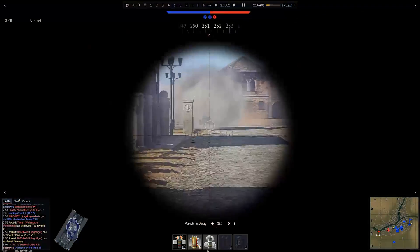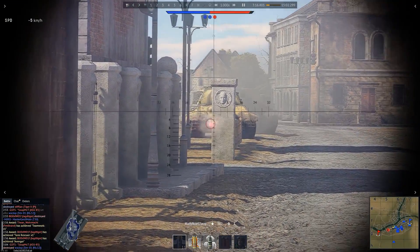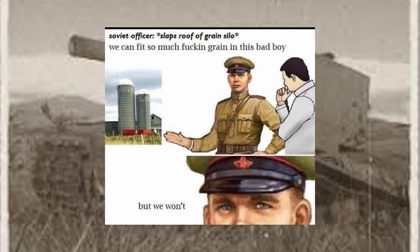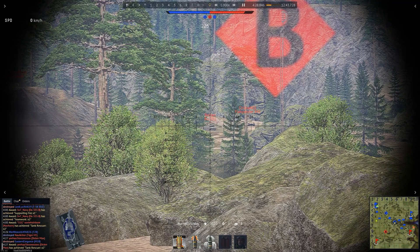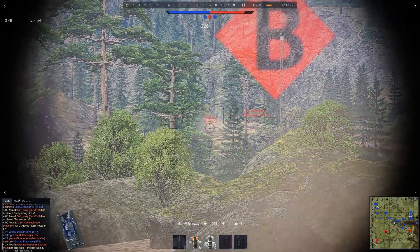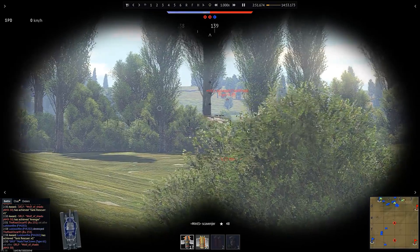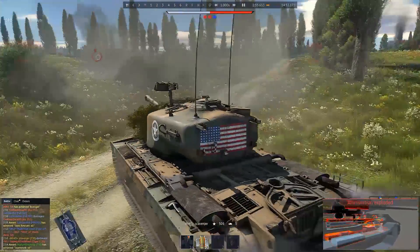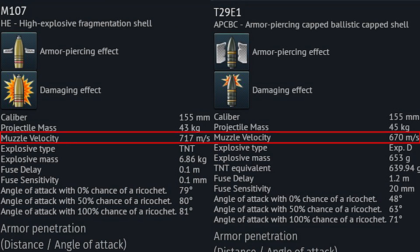The T30 specializes in sending its enemies to flavor town with the minimum amount of effort. Because unlike a mobile empty grain silo, the gun is actually capable of lobbing shells properly. And while not the best among derp guns, it's still quite impressive that they managed to get any muzzle velocity out of this gun in the first place.